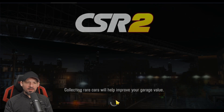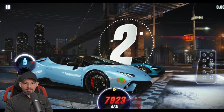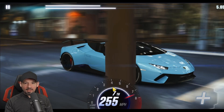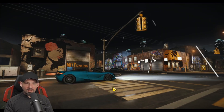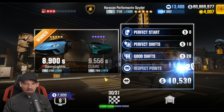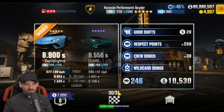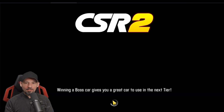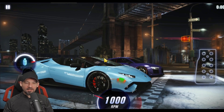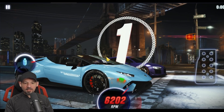Here comes race number 29. This should be the one to give us the stage six part — it's either race 28 or 29, but I'm pretty sure 29 gives it out. In order to get that, you're probably going to have to run a similar time to what I just ran. That guy ran a 9.5 something. The opponent you race may run a little faster or slower than what you see here, but it should be in the same ballpark.